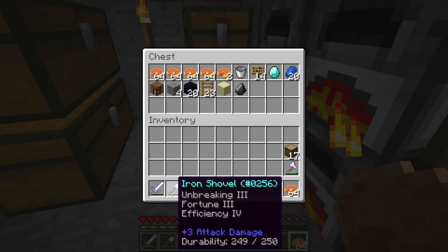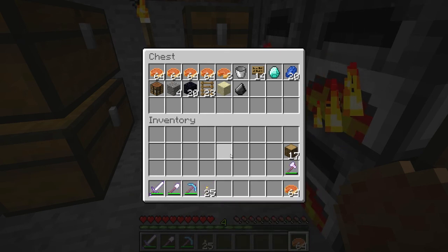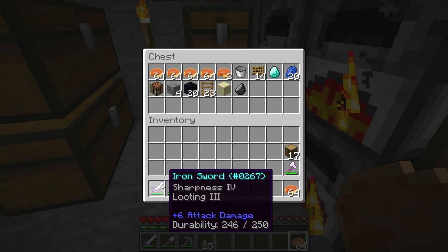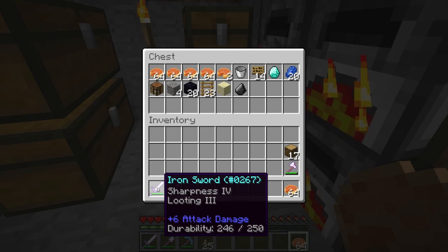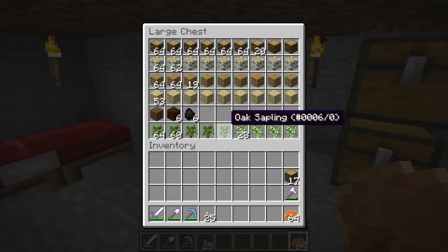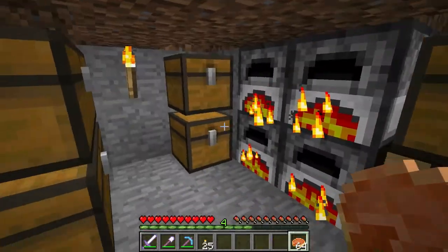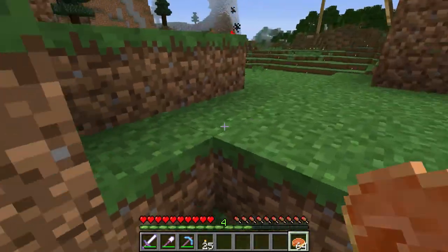This shovel is amazing. I wanted Fortune on it, but stupid random enchanting gave me Sharpness Four and Looting Three — that's good as well, still. It only does six damage. Anyway, that's what I found — the stuff in caves. I bought a lot of pumpkin pie because this is basically the Hunger Games. This is completely ridiculous.